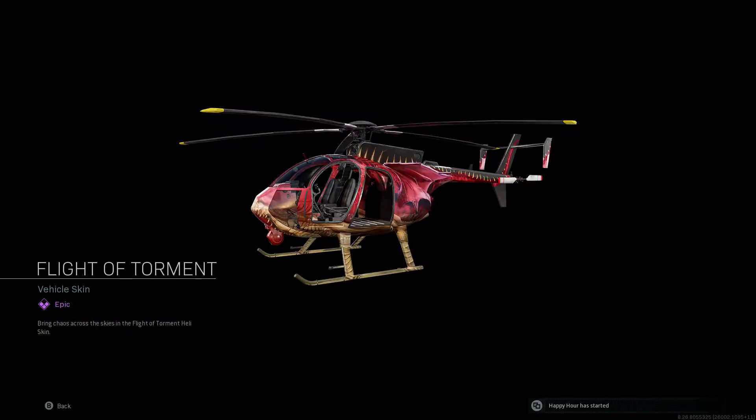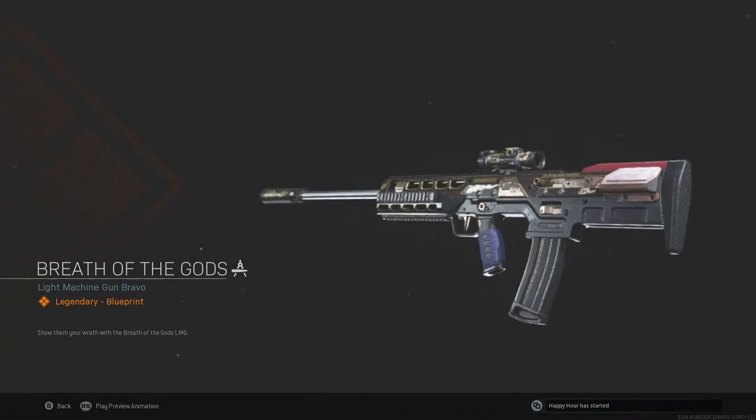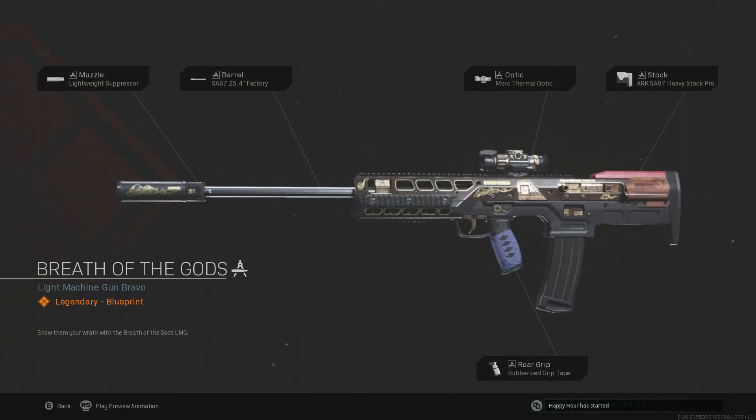Oh, that looks nice — they did it with the bats. I'm gonna put that on my helicopter for sure. This is the RAM-7, and there's another machine gun. They pretty much did two blueprints for this. This is set up for long range — 25.5 factory barrel, long range with thermal optic.